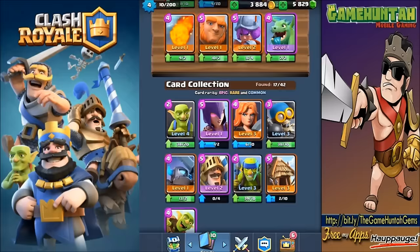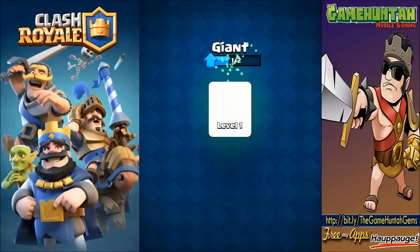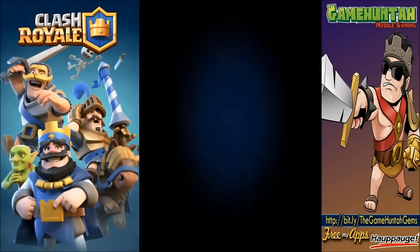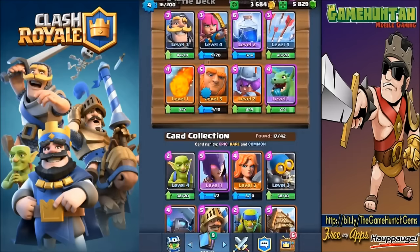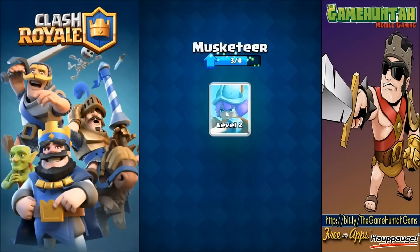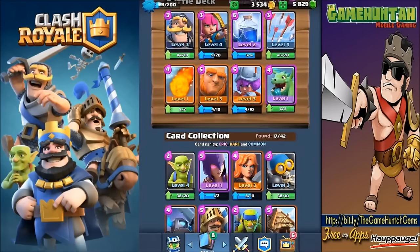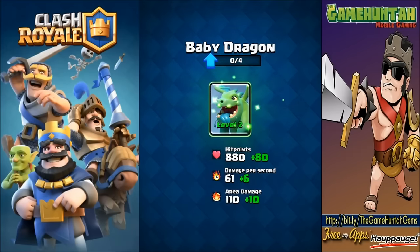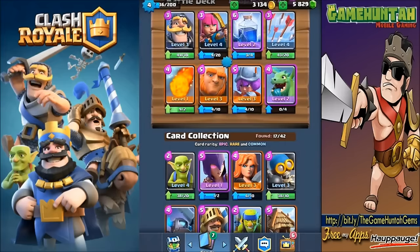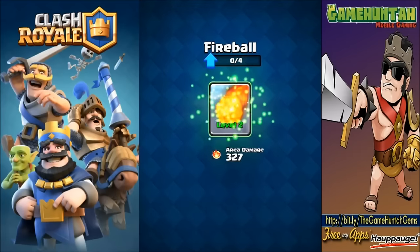We have 38 goblins - we need to upgrade those. And we got the giant - definitely need to start upgrading. Let's upgrade the giant one more time to level three, no issues. We can also upgrade the musketeer - another one of my favorite units. In the next episodes we're gonna start building our decks. Baby dragon: hit points plus 80, damage per second plus six, area damage plus 10 - quite useful.